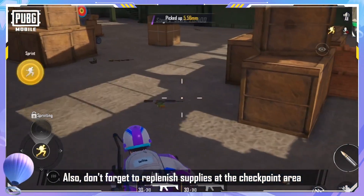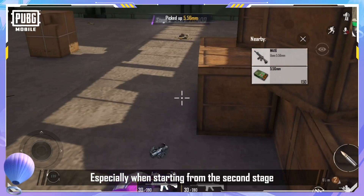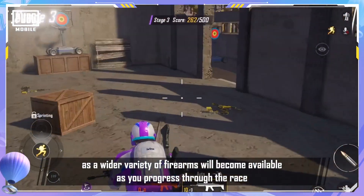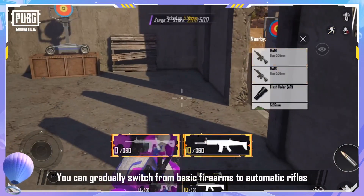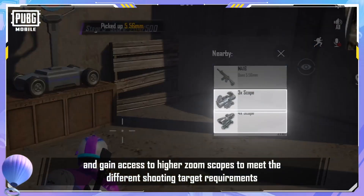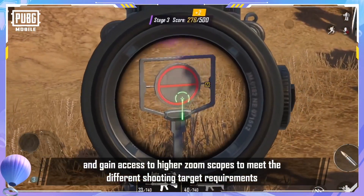Also, don't forget to replenish supplies at the checkpoint area, especially starting from the second stage, as a wider variety of firearms will become available as you progress. You can gradually switch from basic firearms to automatic rifles and gain access to higher zoom scopes to meet the different shooting target requirements.